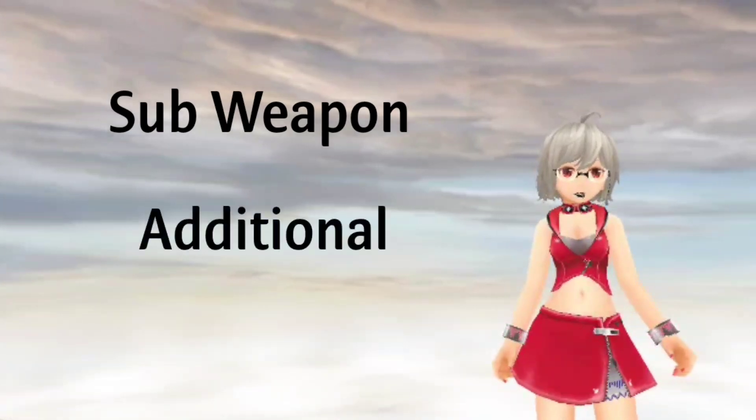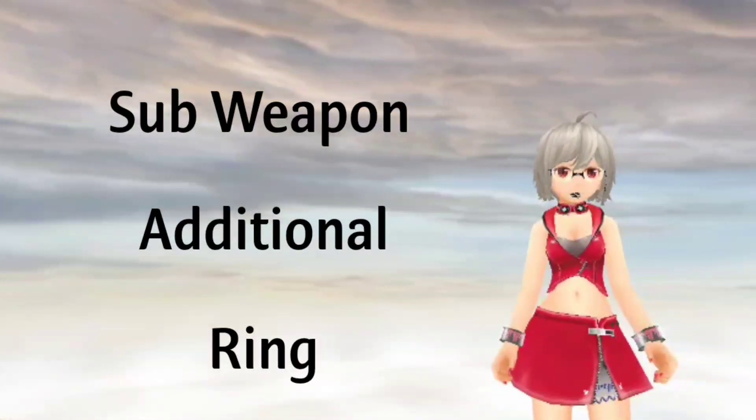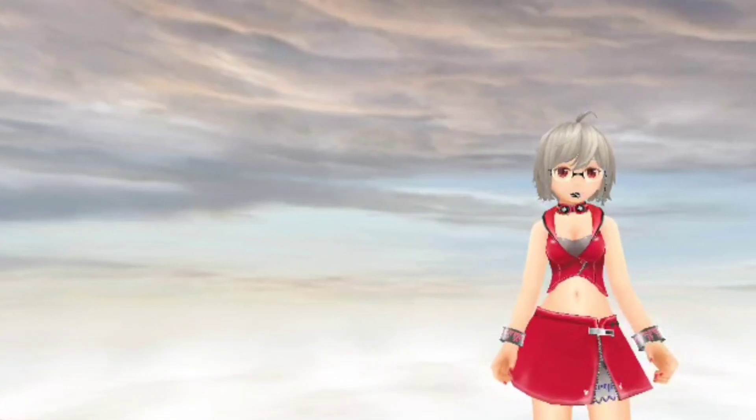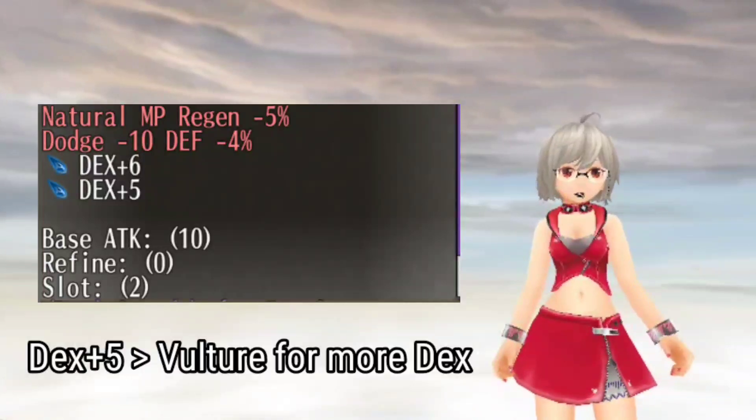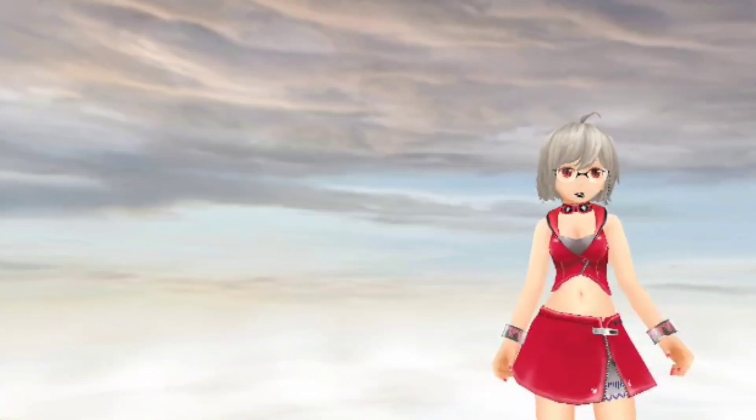For the sub weapon, additional slot, and ring, you can check the description — I'll put several options there so you can choose. For the extra, use DEX+6 and DEX+5 if it's a two-slot.